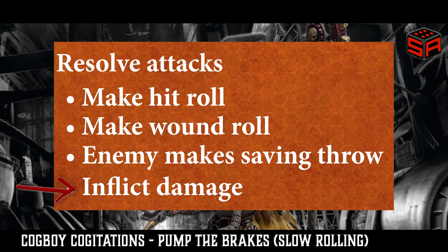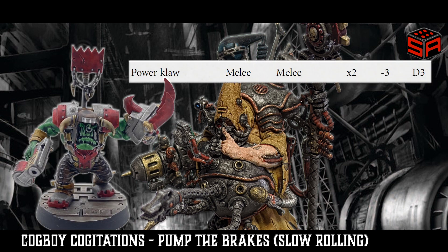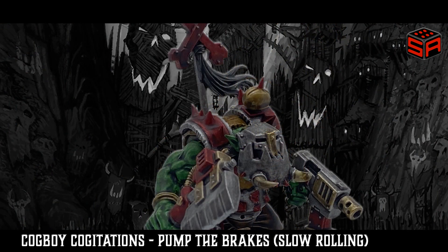Next in the attack sequence is dealing damage. If your weapon deals a variable amount of damage, you always will need to slow roll. Many weapons, one of which is the Orc Power Claw, do variable damage — D3 damage in this example. If two or more attacks go through, when determining the damage dealt, you must roll each attack's damage one at a time. It's really mostly relevant to models with more than one wound. For one wound models, it's still important to roll the dice to determine the value of damage dealt on that first attack, as it's important to the injury roll. Remember, the damage characteristic of the attack that takes a target down to zero wounds determines the number of dice rolled for the injury roll.